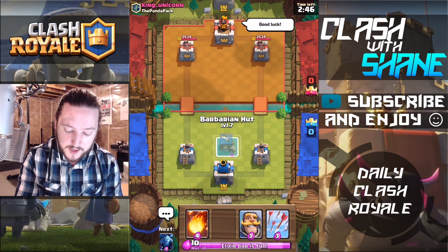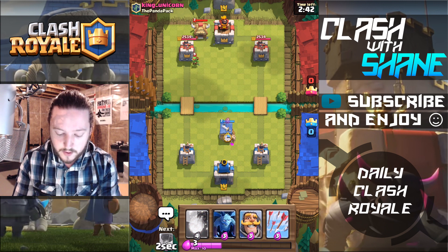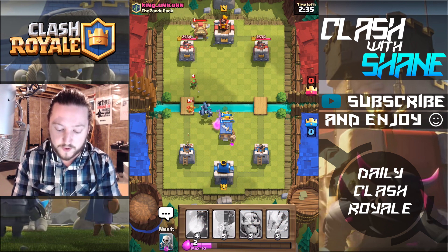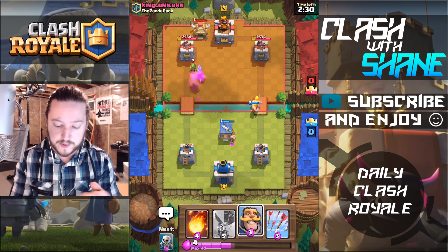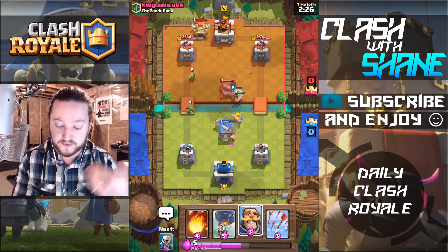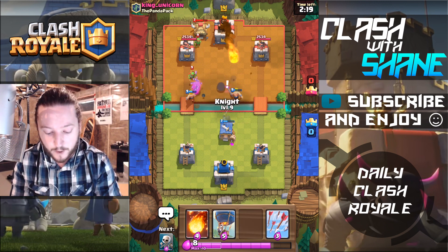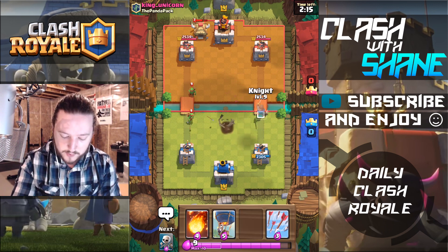Now Barbarian Hut placement does depend. Ideally a 4-3 split is best, but with the changes to true blue and true red — he's using a Hog Rider deck — so ideally you want to have it a bit further up. Otherwise if the Barbarian Hut was one tile further back, he could push past it on the left hand side, so I put it up one tile further. You do have to be careful because if they have a Musketeer or a Wizard they can snipe your Barbarian Hut from across the river.